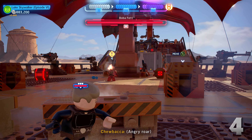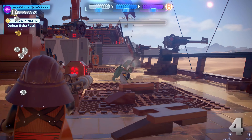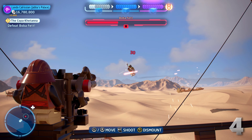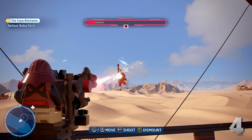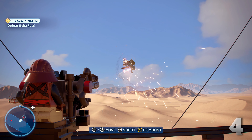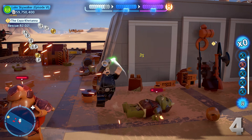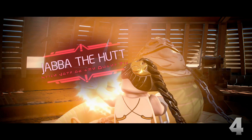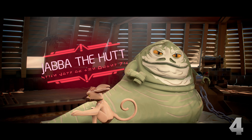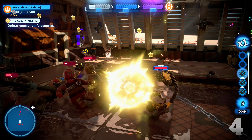At number 4 we have the Copa Katana. This is the Boba Fett boss fight over the Sarlacc pit near the beginning of the movie, and it's a new version of the Great Pit of Carcoon level from the original games. You start off on top of the sail barge fighting Boba Fett right away — he's pretty easy to take down though. You hit him a few times as he flies above you, then the fight transitions to where he's flying over the sand and you have to hit him with the ship's guns. Nothing too crazy, but it's a satisfactory fight.